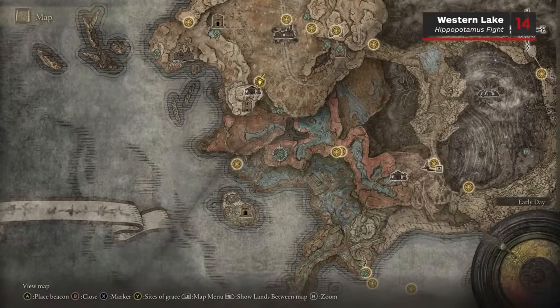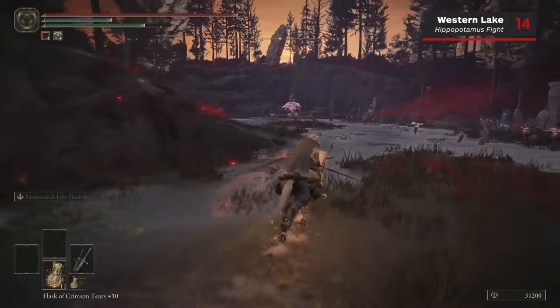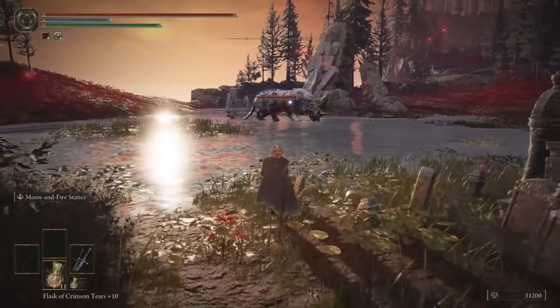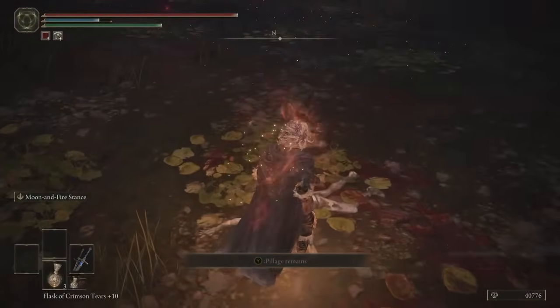Once you're in Karo's Hidden Grave, hug the left-hand side of the region and keep riding until you see a big Miranda Flower. Jump up onto the ledge behind it, and ahead you should see a small lake guarded by a hippopotamus. Kill the hippo and it will reward you with a Scardew Tree Fragment.